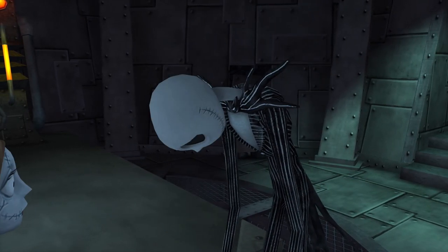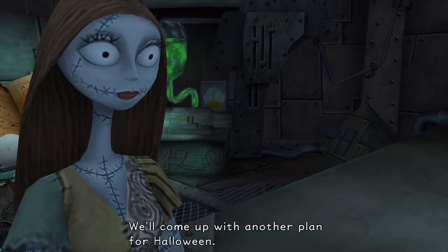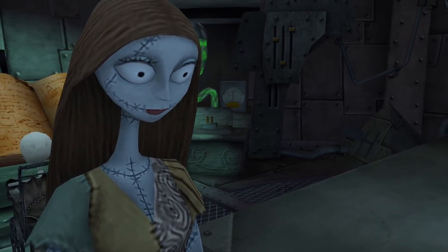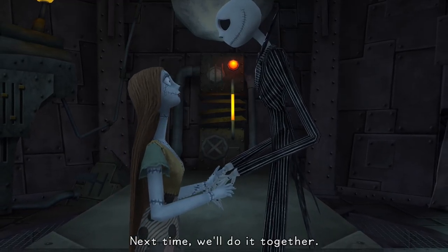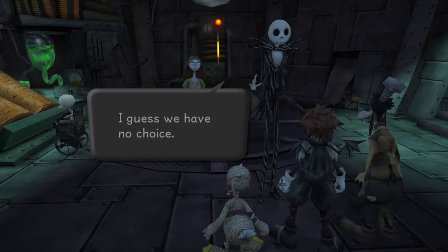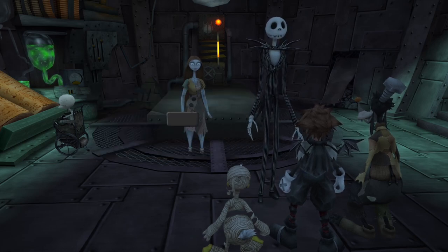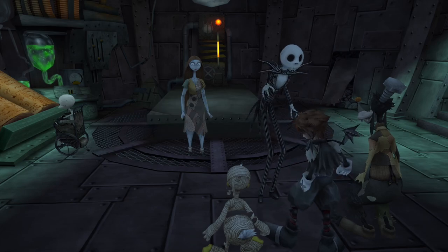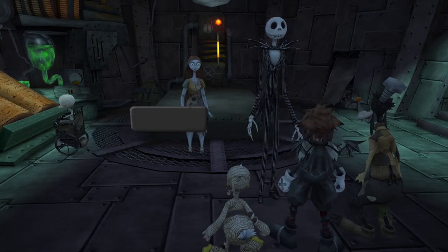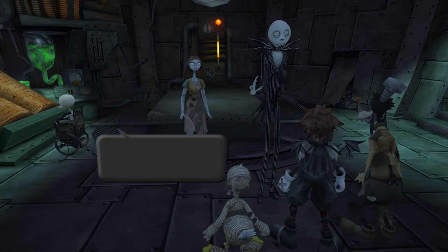Why didn't I listen to you? Don't feel bad, Jack. We'll come up with another plan for Halloween — next time we'll do it together. How wonderful. I guess we have no choice, we'll have to cancel the Heartless Halloween Festival for now. Here, I want you to have this. Obtained Pumpkin Head. Visit us anytime, Sora. Next year's Halloween will be the scariest ever.